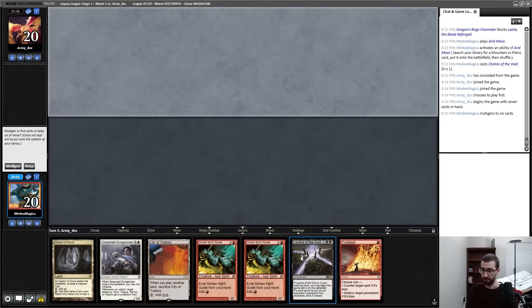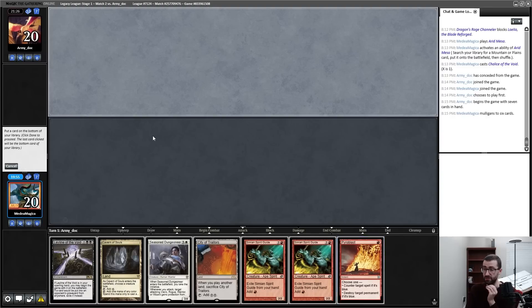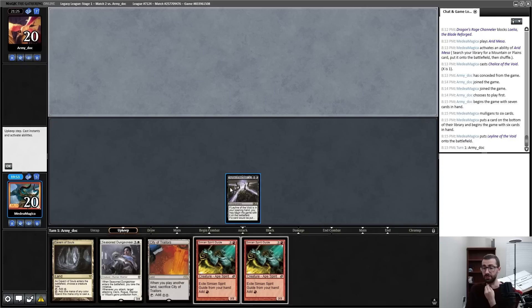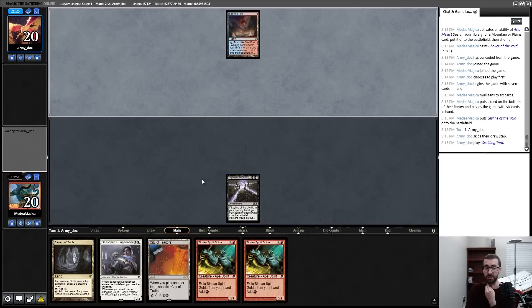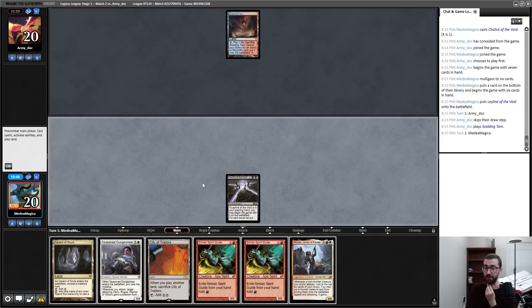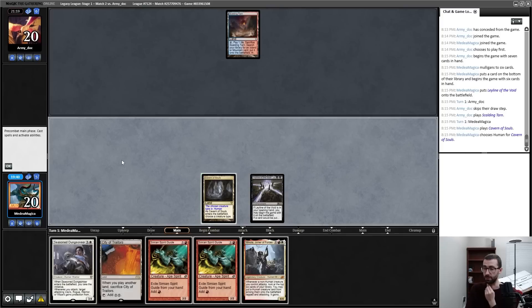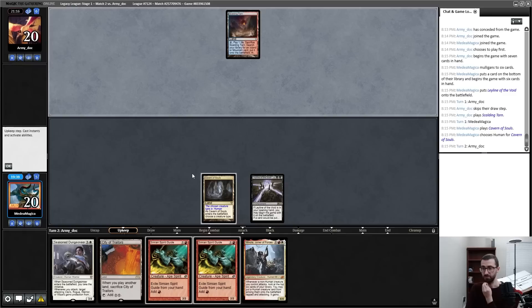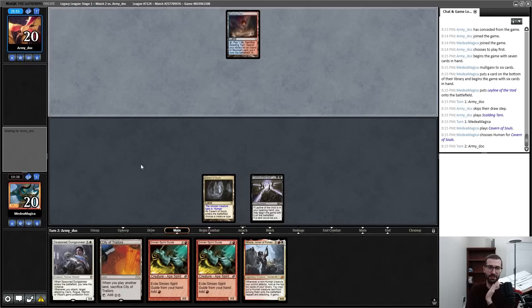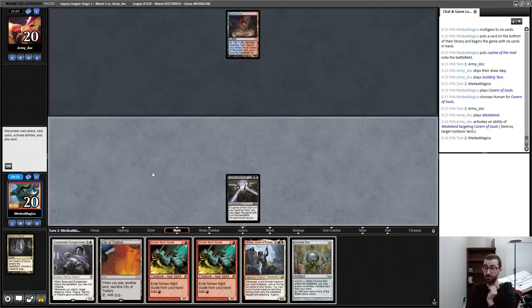Now that I know the matchup, I know I'm not willing to keep a hand that looks like this. This is fine and pitches Pyroblast — I just can't cast it. This is fully a hand of 'do I get Wastelanded on turn one?' If I do, I'm dead. If I don't, I probably win because I'm on Human here. I don't want to commit the City of Traitors to the board — this is such a clear signal to Wasteland me if they have it.